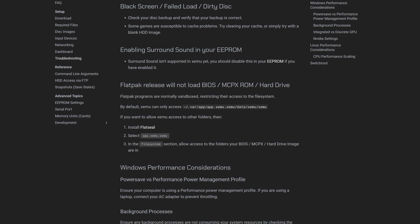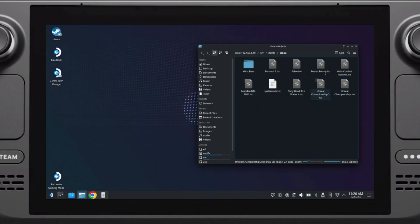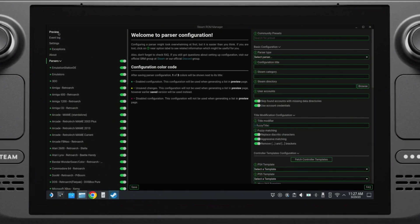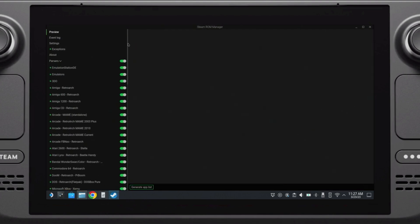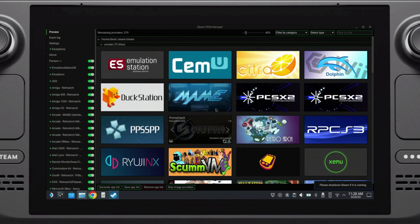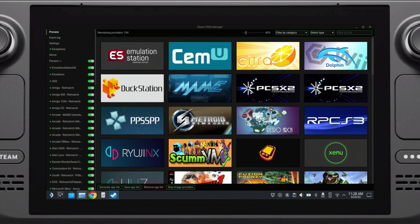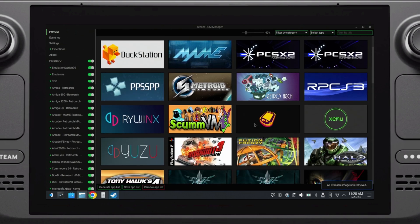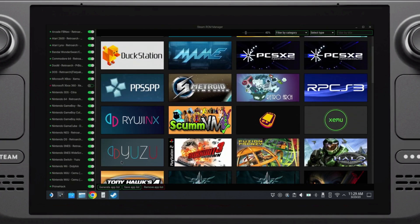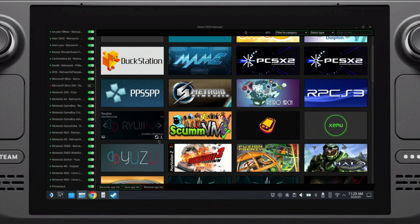Once you have everything set up, close Steam by right-clicking on the icon in the system tray and choosing Quit. Then go to your desktop and find the Steam ROM Manager icon, open it up, and click Preview on the left. Click the Generate App List button at the bottom and after a moment you should see all the ROMs you've copied over. Click Save App List and your Steam library should be updated with these new entries.